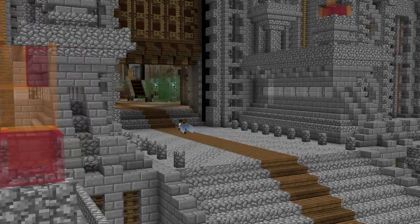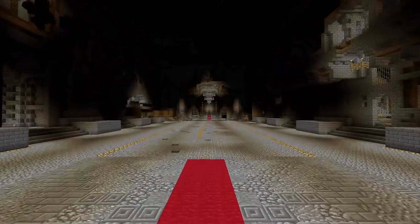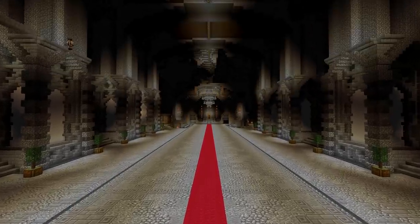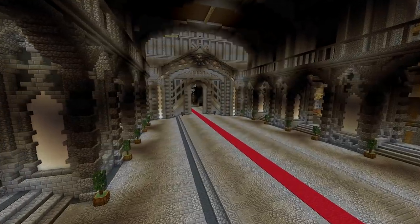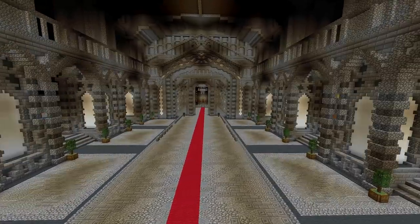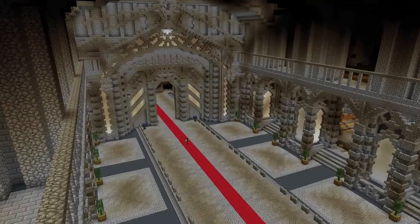Now here is where the adventure really begins as we start making our way through the castle and transforming the older content, firstly with the transformation of the grand entrance. The grand entrance will grant you access to different parts of the fortress. Lately I've been catching up with the last season of Game of Thrones and I got inspired into building a massive throne room which will be found right at the end of this main hallway.